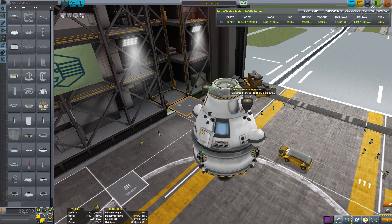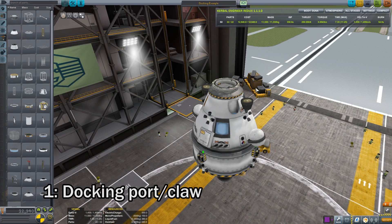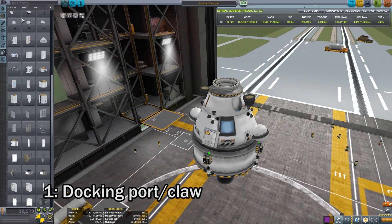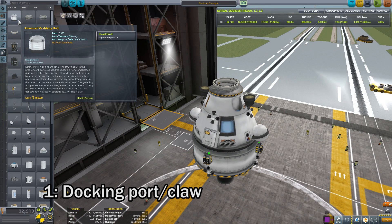This vessel has all of the basics we need for docking, plus a few things to make things easier. Obviously the most important part to have is a docking port, but once you have the process down you can also use an advanced grabbing unit, or a claw, to do the same thing.